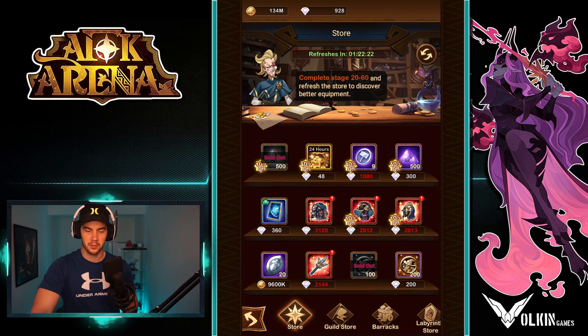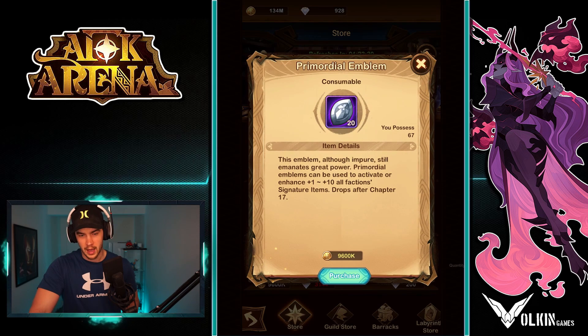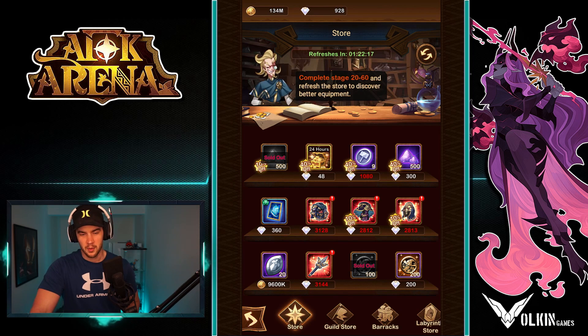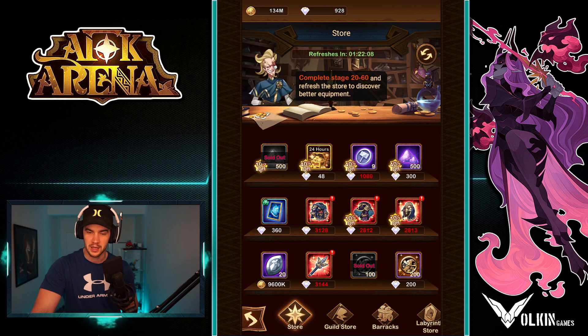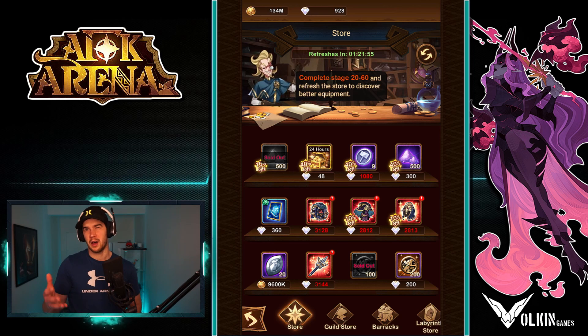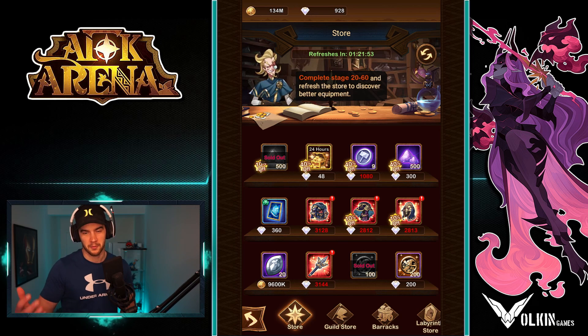Down in the bottom left, we do have the purple signature item upgrades, and sometimes there are gold ones there — both costing gold. Those are okay value; you don't have to buy them, they're not necessary. But if you're struggling to upgrade some signature items, they're not the worst thing to purchase. And sometimes in the other three slots up the top, you will see some purple stones used to summon elite heroes at a cost of about 90 diamonds. Early game they might be around a hundred diamonds because you do get discounted up to 40%, but those are definitely worth a purchase as well.